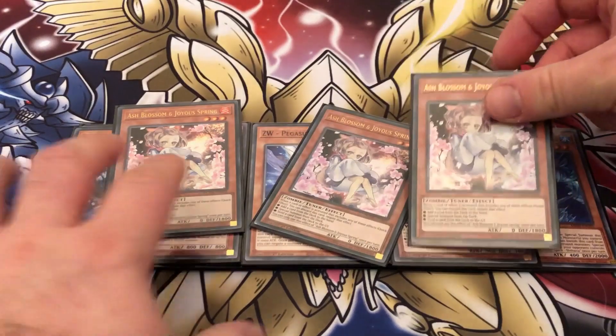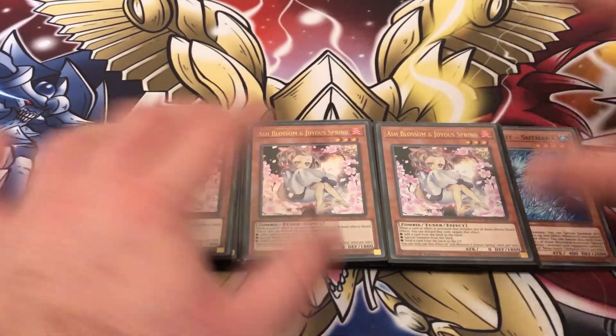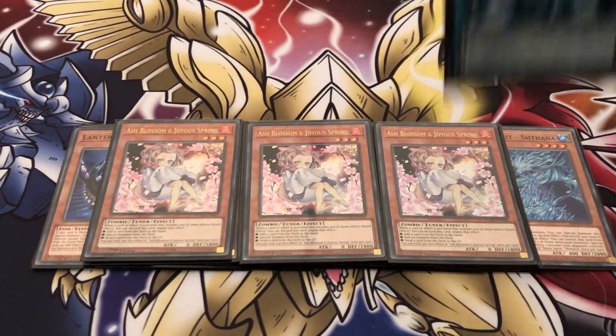To round out the monsters we're playing three Ash Blossoms for hand traps. You can play any hand trap you want, but Ash is just so versatile — it's a very diverse hand trap to play.